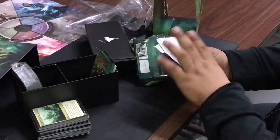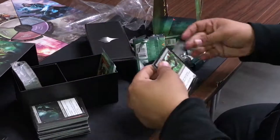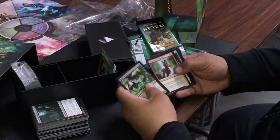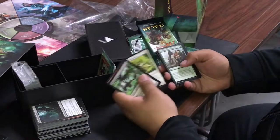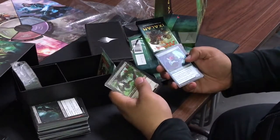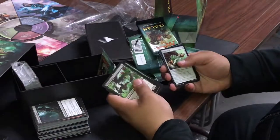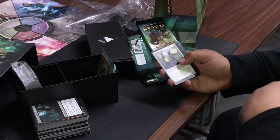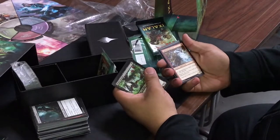Two more packs. I'm reading the cards carefully now. Here's another ramp card I wanted. Merfolk Wizard, Nerd Scout — not what I'm looking for. Another pirate — the fact that the good stuff is common makes my life a lot easier.